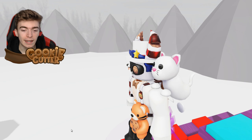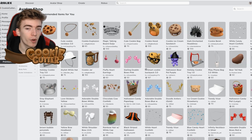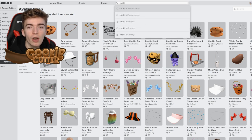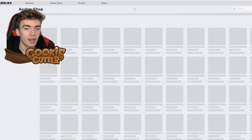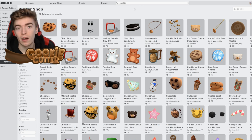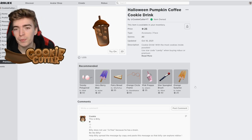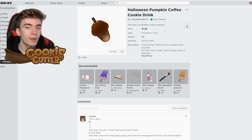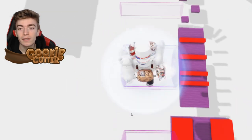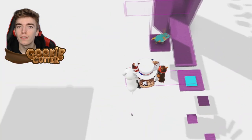Number five: selling UGC items. UGC means user-generated content — basically anything you see on the Roblox platform is created by someone, not Roblox itself. You can earn Robux by selling these items; it doesn't cost anything to upload one. However, you do need some knowledge in 3D sculpting or how to make things on the Roblox platform. This involves a significant amount of skill and time, but tutorials are available on YouTube.